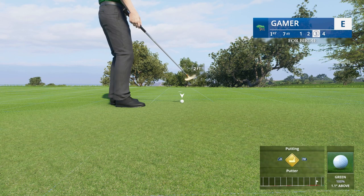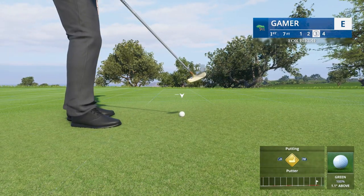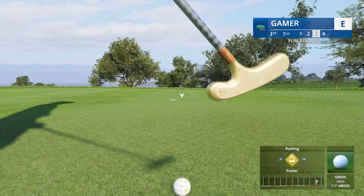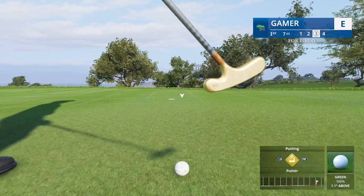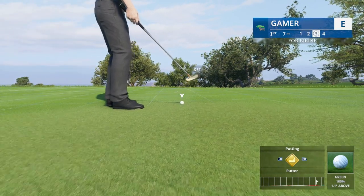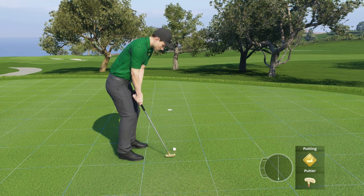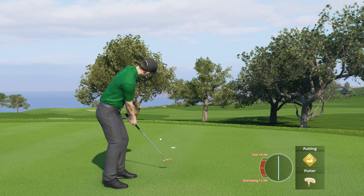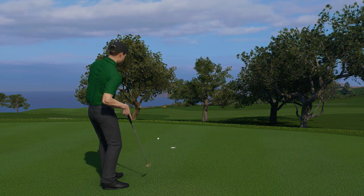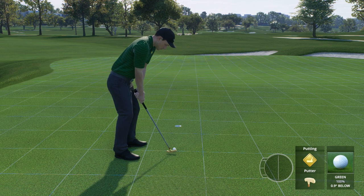That looks like six or seven feet from the hole — excellent approach. Ball is above the feet, steady right to left up the slope. Get that man a tape measure! Oh, that thing broke a mile — missed it left. Wow, that's a letdown. Did you all see that much break? That was such a tough putt.